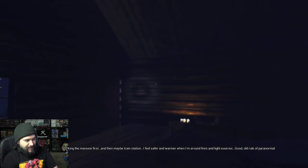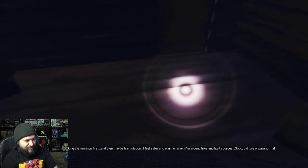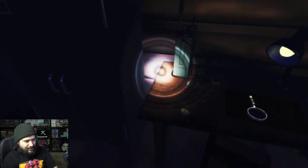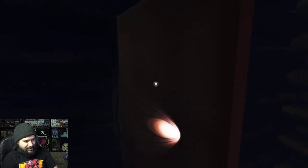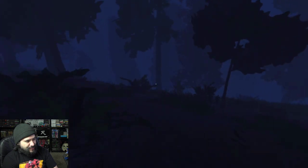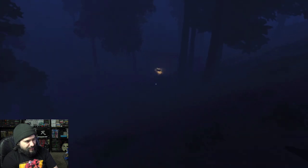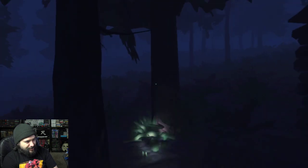I'll find you. All right, check the mansion first. The train station — I feel safer and warmer when I'm around fires and light sources. Good rule of paranormal investigation: evil spirits can't hurt you if you're around fire and lights. I hope. So it's one of those games where you need to have light sources and stuff. Let's go into the great dark. Where's the mansion? I wonder if there's anything chasing you. It's a light source right here — definitely feel safer there. Little candle.